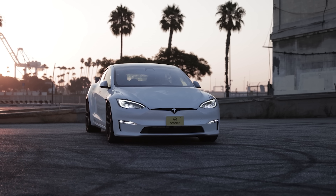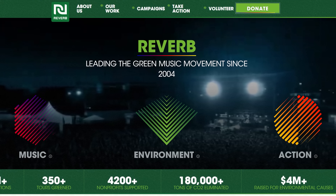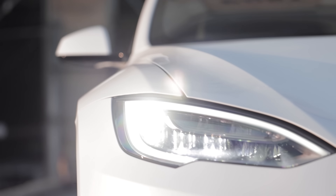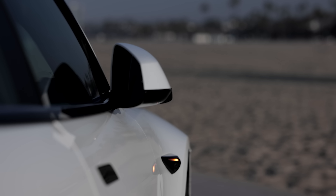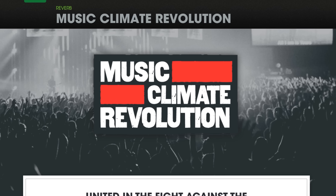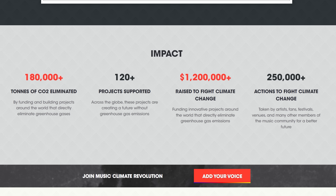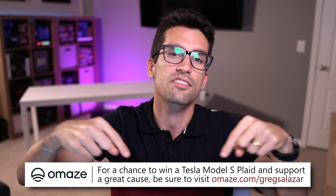Omaze is hosting a chance to win a wicked fast Tesla Model S Plaid by supporting a non-profit and their mission of empowering millions to take action against environmental and social issues. For a mere $10 donation, you can be entered for a chance to win one of the fastest accelerating production cars ever made — 400 miles of range, 0-60 in under 2 seconds, and the quarter mile in under 10, all with instant torque from electric motors. Taxes and shipping are included for US winners. Visit omaze.com/GregSalazar — also linked in the video description.